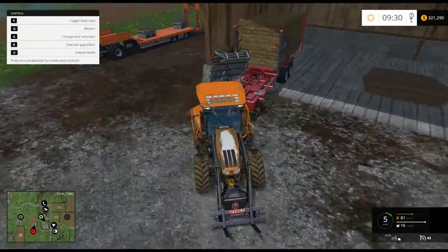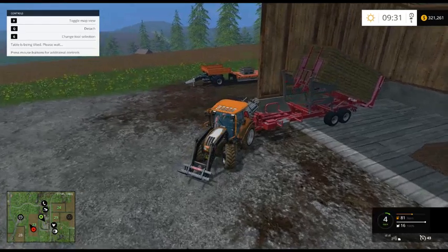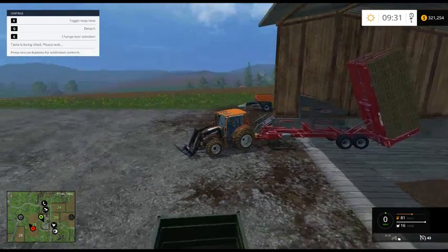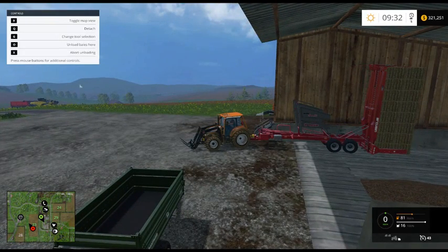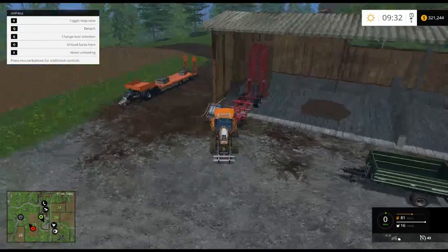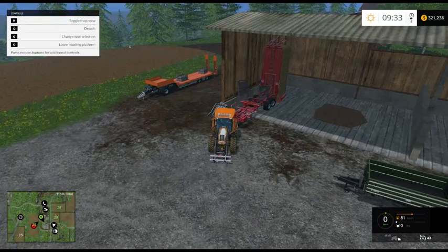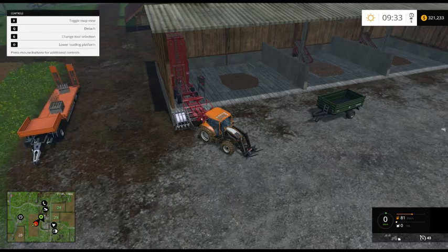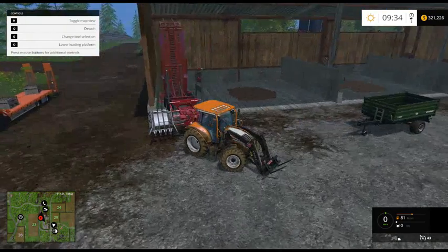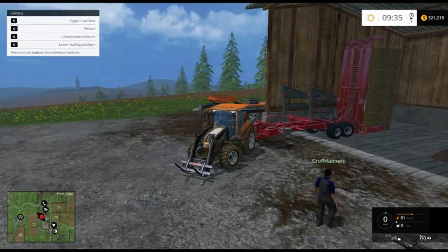Okay, weed is harvested. Nice. Unload bales. That's so ridiculous. What's that? The stacking of these bales. Well, everything else is pretty real — I'm assuming there's something that actually does that. I know, but it's just weird. Am I stuck? I wonder if that's going to count. Yep, you need to put the trailer back down — the bed is still up in the air.